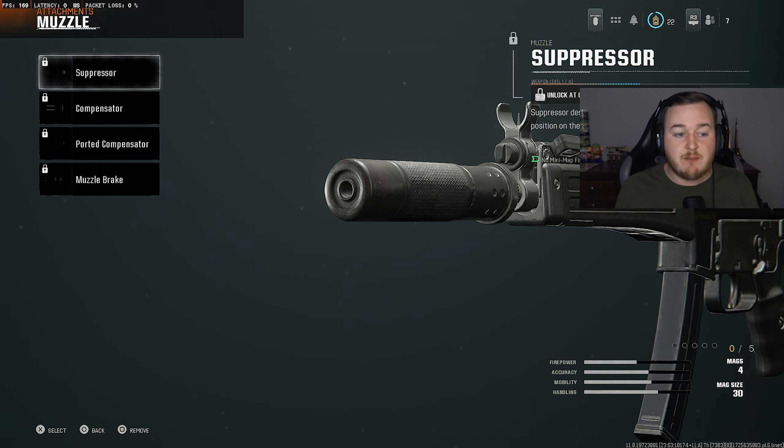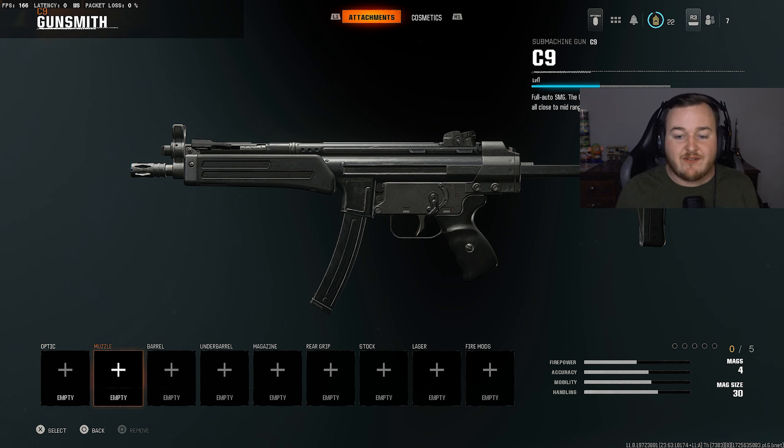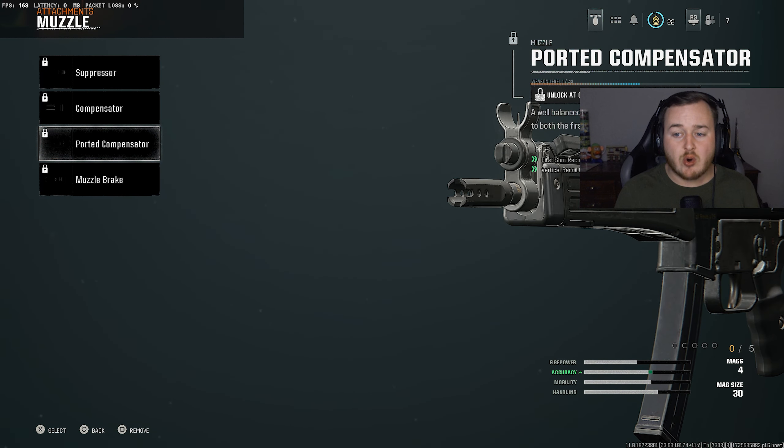For the MP5, we're running iron sights — it just has a great iron sight, so no optic needed. For the muzzle, we're running the Ported Compensator. The weapon has a moderate fire rate with a little bit of kick, so the Ported Compensator helps with first-shot recoil control and vertical recoil control, keeping the weapon calm when you start firing. Once you master the recoil, you can beam people across the map against other SMGs, assault rifles, LMGs, and marksman rifles.